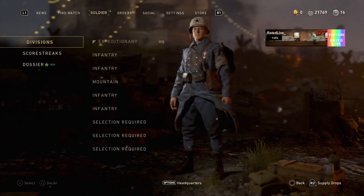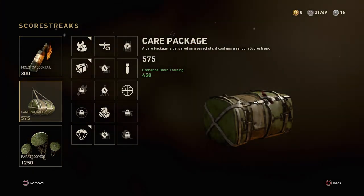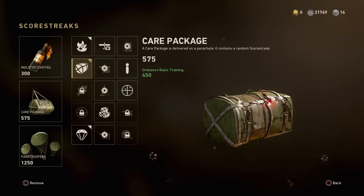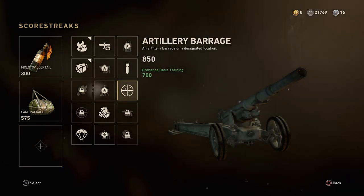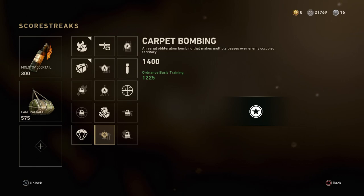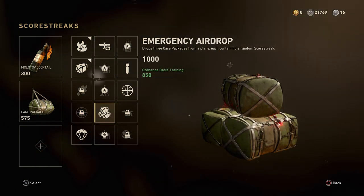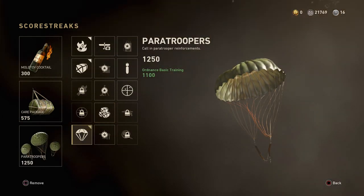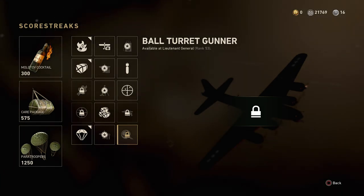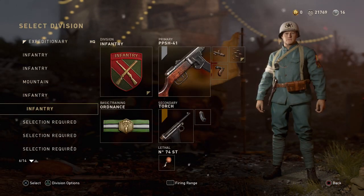Starting off, there are a few requirements you're going to need. Go over to the scorestreaks — first of all you want the Molotov cocktail, which is right here. Second of all, you want a care package, and this is pretty much where the glitch takes place. Once you have that, you remove the last option because this can be any scorestreak you like — it could be the ball turret gunner if you have that unlocked, the carpet bombing run, or even paratroopers, or literally any single killstreak or scorestreak in this game. I've used it with emergency airdrops and that helps your team out a ton because you can actually get three different killstreaks from that if you're good at defending your care packages.